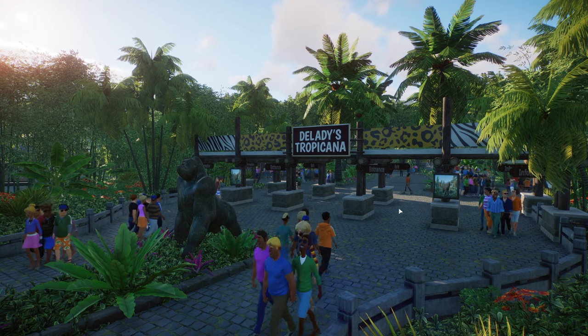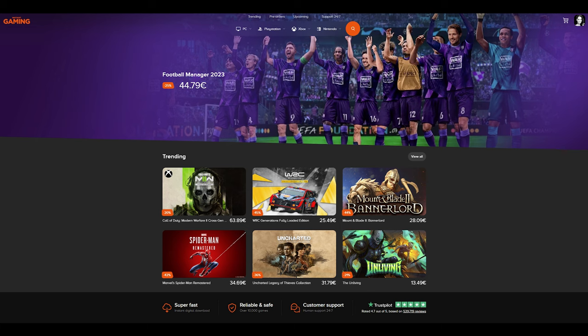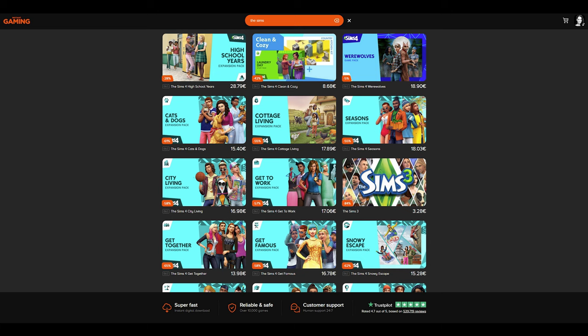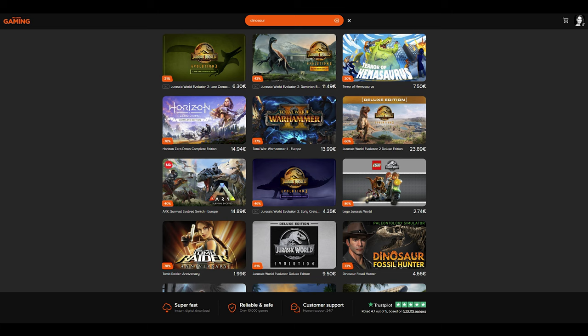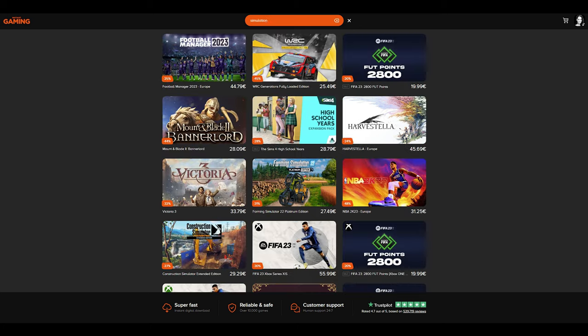We need to make sure we're not going bankrupt before we can actually finish this zoo. But before we jump into it, I'd love to thank our fantastic sponsor, Instant Gaming. At Instant Gaming you can get games like Planet Zoo, The Sims, Jurassic World Evolution, Farming Simulator, and many other games with a really nice discount. I'll put a link in the description and the pinned comment.